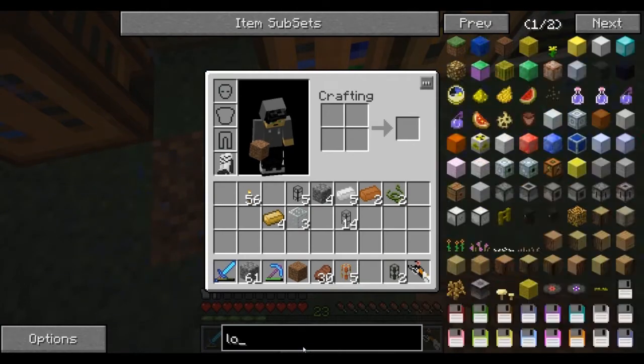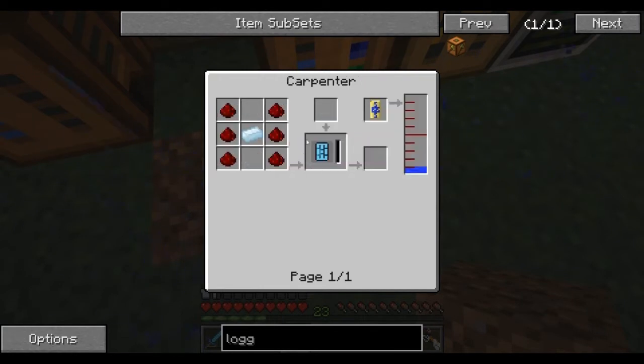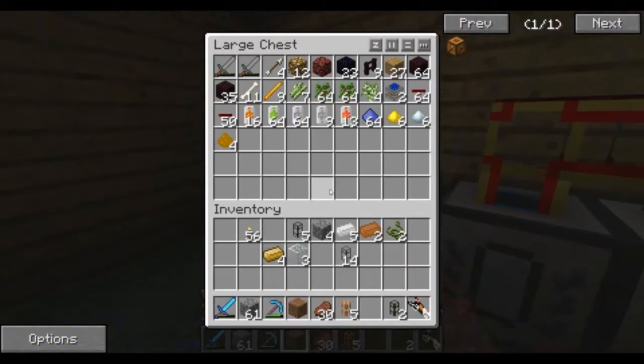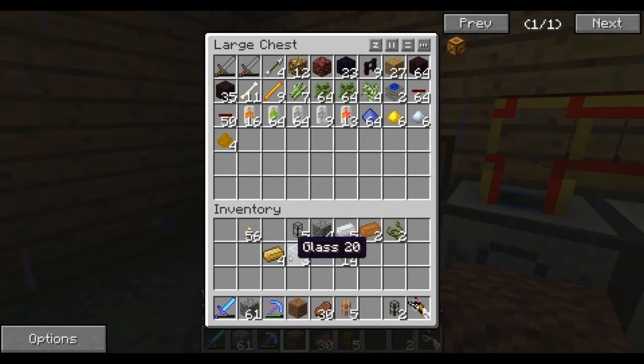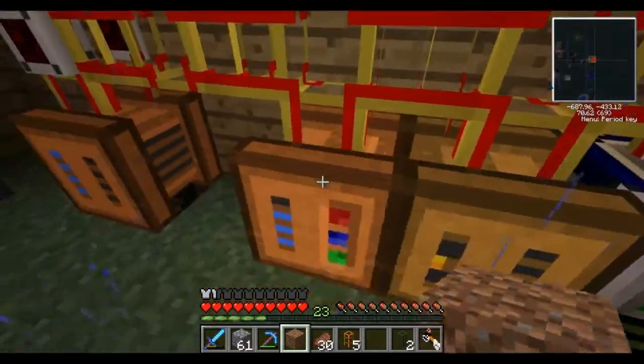I want to make a logger because I need to make - okay, so this is why I made a carpenter. I need some tin and redstone. I haven't used this version of forestry ever.